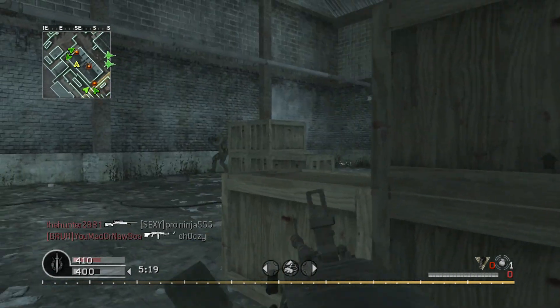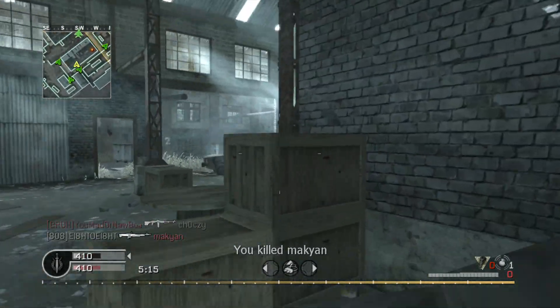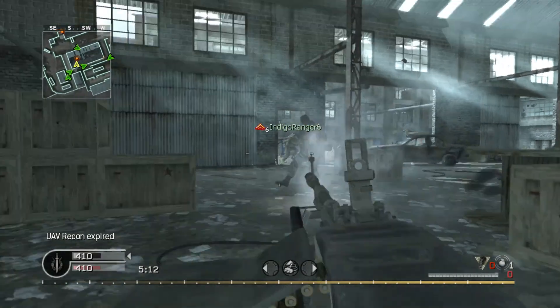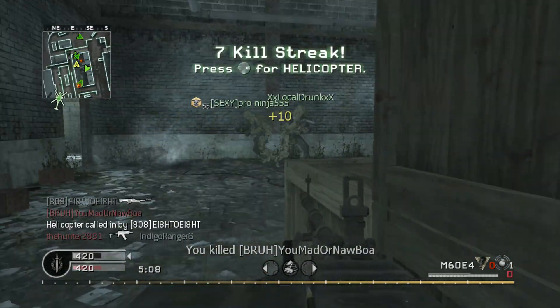The M60 in Call of Duty 4 is incredibly bare-bones. It's not particularly versatile, and its most effective attachment means you'll have to live with the horrible irons. But when it comes down to it, its power easily outweighs its shortcomings, and when played to its strengths, it can be very difficult to counter.